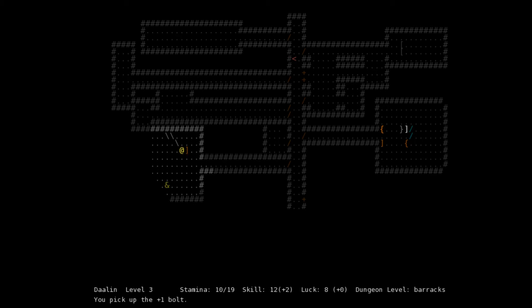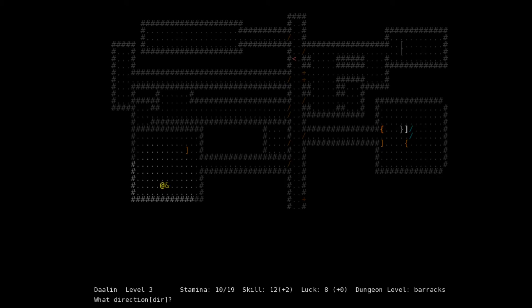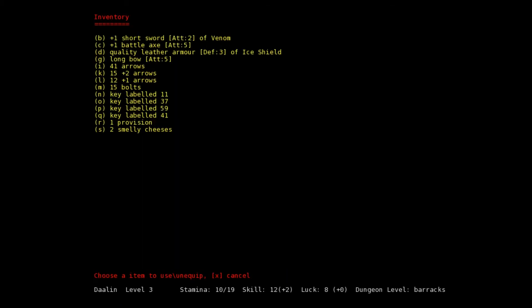Let's get back our plus one bolts and ignore the unidentified leather armor. Let's look at chest 59 — and we have key labeled 59, so we can open it. Inside we found an unidentified battle axe — plus one battle axe, so attack 5 plus 1 is 6, versus our plus two long sword which is also attack 5. Let's use the plus one battle axe.